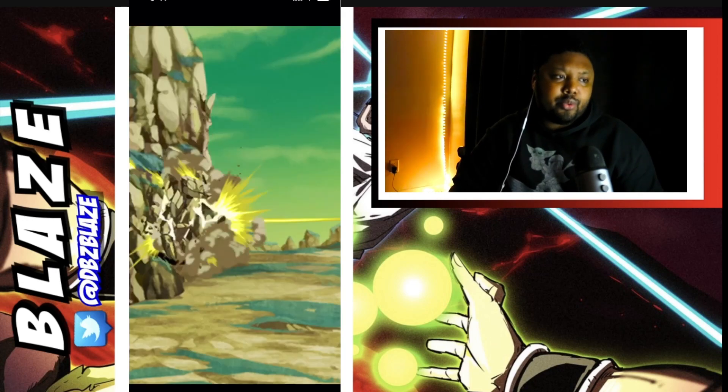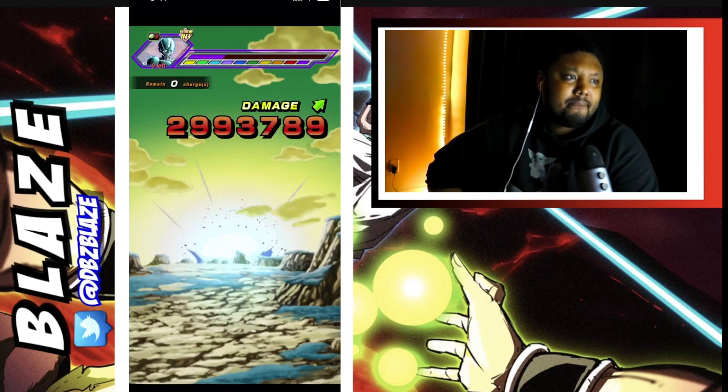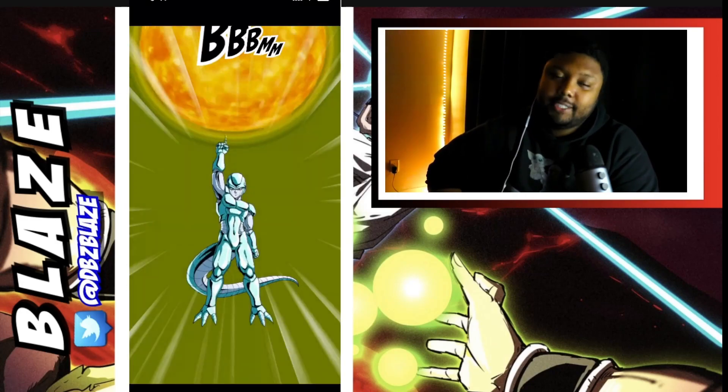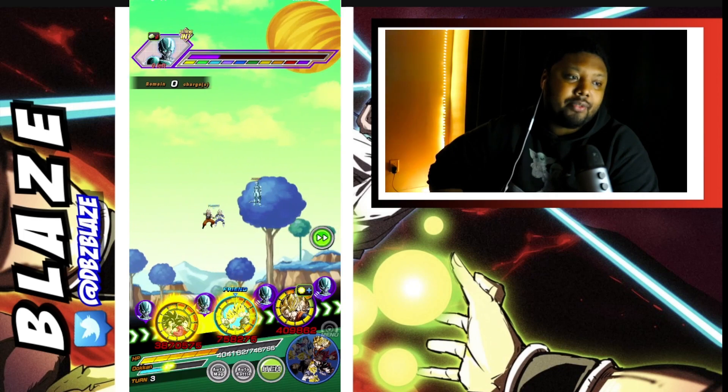Hidden potential system — of course — and another debuff. This shouldn't hurt too much. Double digits because we've been debuffing them quite a lot. We need next phase for the Metal Cooler Core to seal STR Vegito.